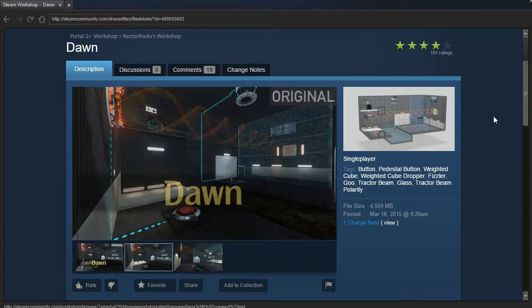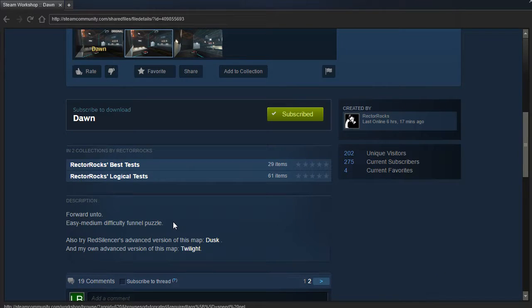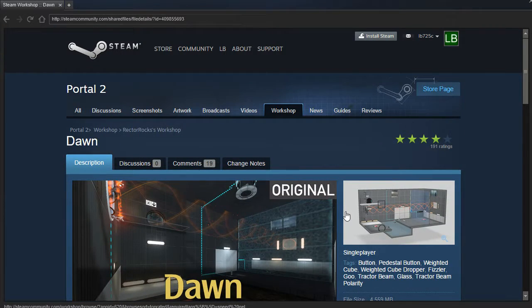Hey guys, I'm LB and let's check out Dawn by Rector Rocks, a Forward Unto easy to medium difficulty funnel puzzle. Also try these maps. Alright, let's get started.